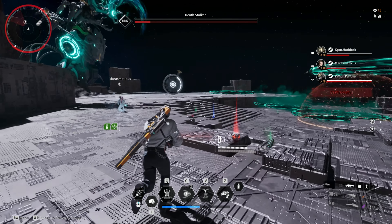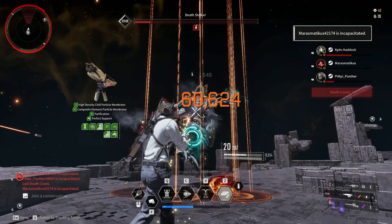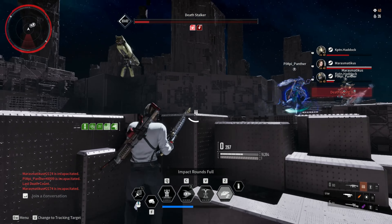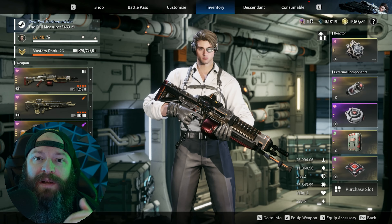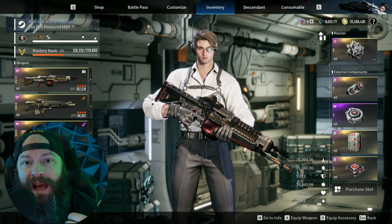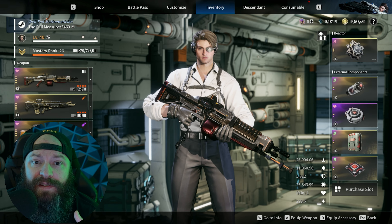This is Death Stalker, and I've got about 30 kills under my belt. By far the easiest descendant to do this void intercept boss with, in my opinion, is Enzo. The reason I say he's the easiest is because not only is he basically unkillable unless you really screw up, but you're also adding a lot of additional damage for your teammates.